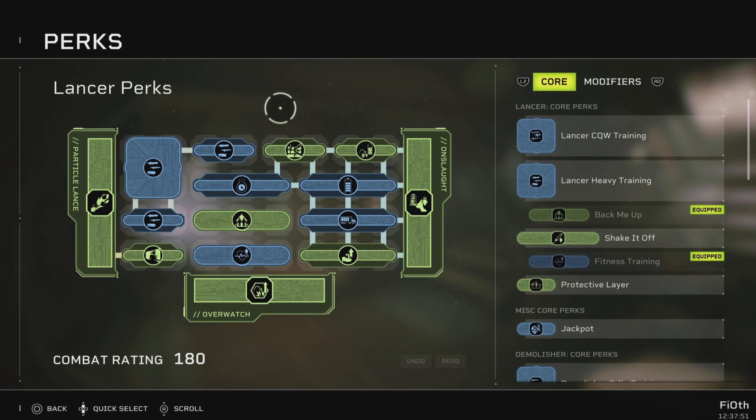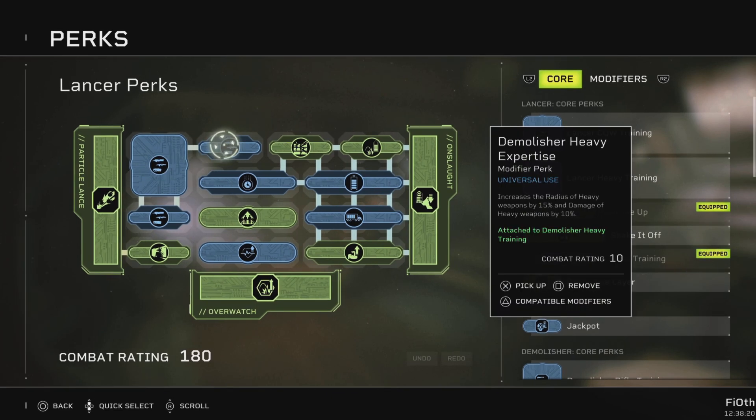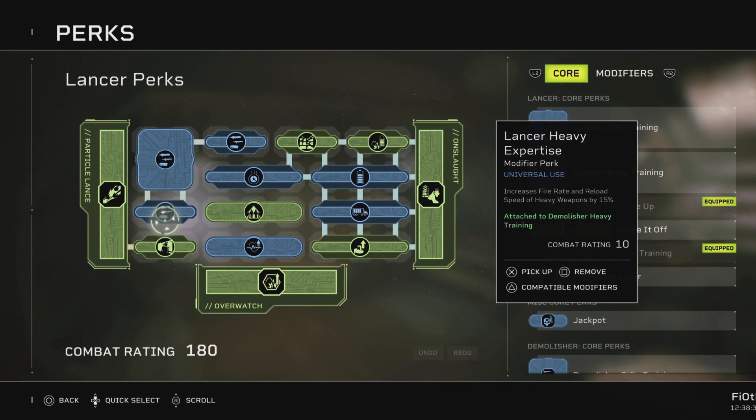I usually don't use the weapon training blocks — they take up a lot of space and don't really return on investment because you can power up your abilities more. But I'm giving this 8 blocks for heavy weapons training for two specific reasons: first, max ammo and reload speed. You need as much ammo as you can because the heavy pulse is a bullet hose. We also get 10% damage on heavy weapons — no radius since it's not explosive, but that 10% damage is huge — plus 15% fire rate and reload speed. We want as much fire rate as possible.